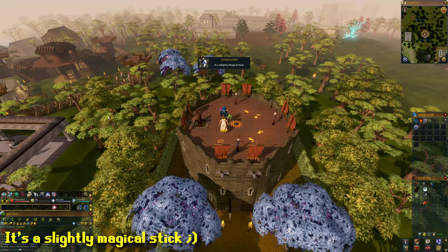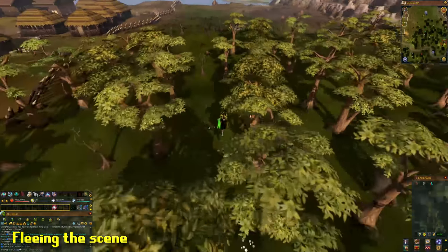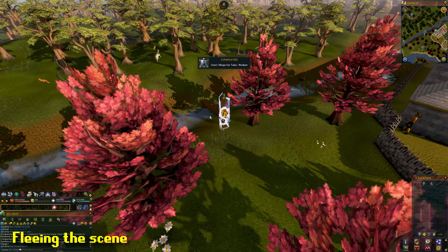Once done, teleport to the Fremennik lodestone. Then walk south towards the river — you're going to have to cross an agility shortcut over the river. That is a task. Once done, teleport back to Sears Village.